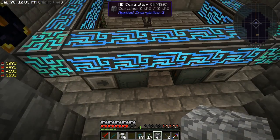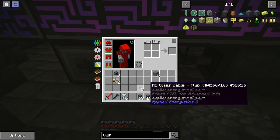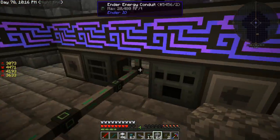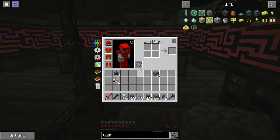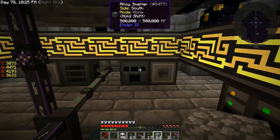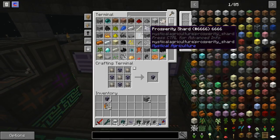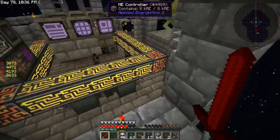The only thing I have left to do now is to connect that back to the system. How would I get those items out of there? I guess we could use import buses. I've got one there — do I have any over here? No.